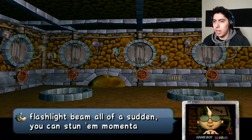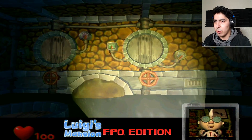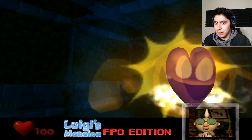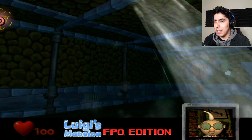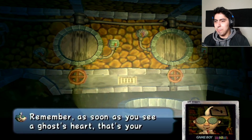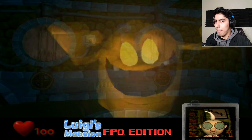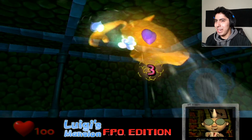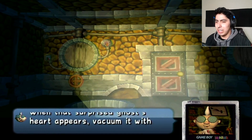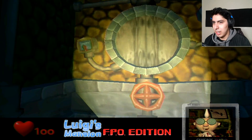There are a couple ways you can rig up the control scheme to work properly in first person. I recommend changing your mode to sidestep mode. So with standard mode, you push the control stick towards a direction and you move that way — but it makes the camera pretty useless. I usually leave it on sidestep — it gives it a bit more proper first person feel and I have a little bit more control.